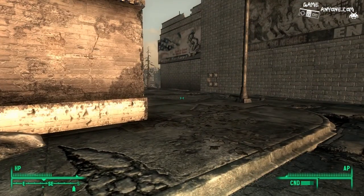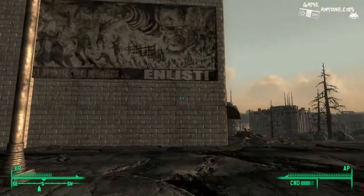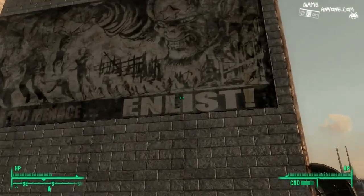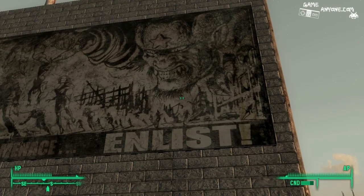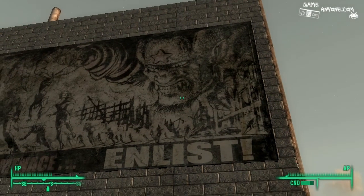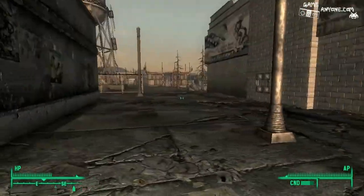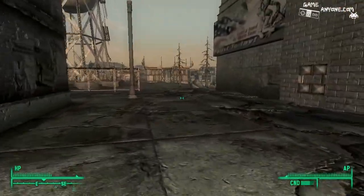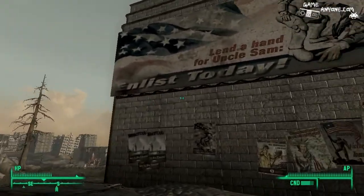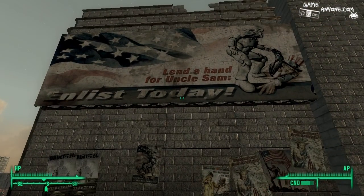I will be right back in just a second. And we are back again. Enlist — so that's what this is about. I guess those are supposed to be communist Chinese or something. That's why we got that Chinese assault rifle. Enlist today — lend a hand to Uncle Sam.